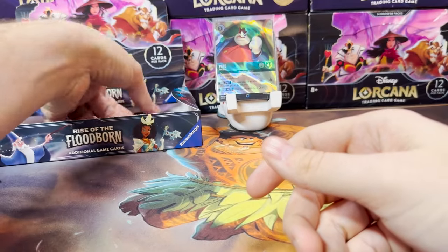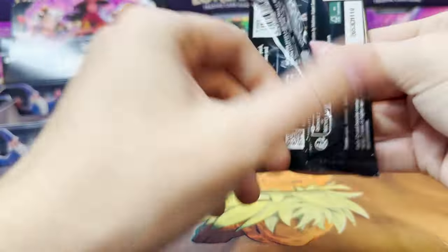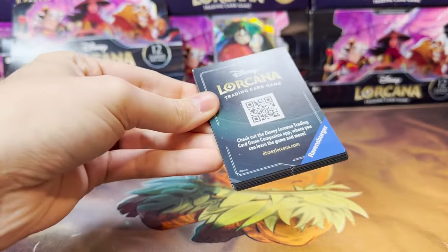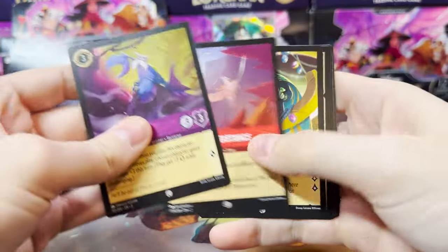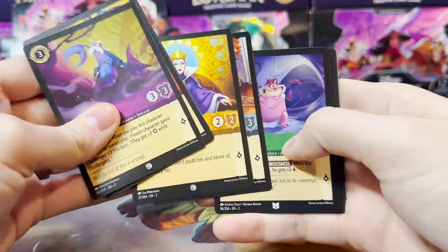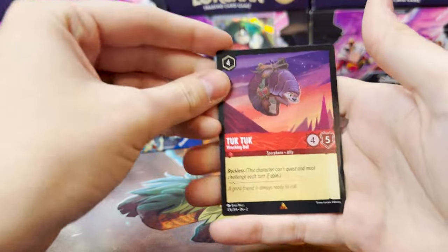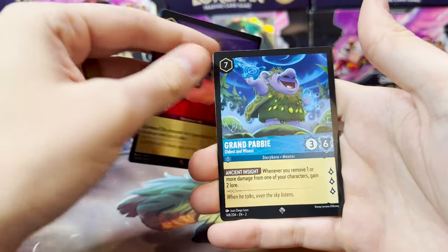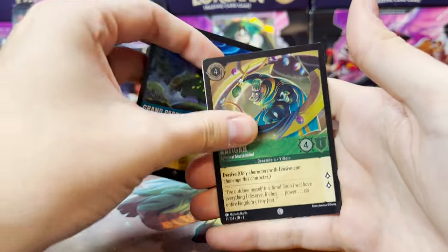So we have four packs left, and I would anticipate two of these to have Legendaries in them — maybe not, though. Maybe the Enchanted takes up a couple of those slots for Rise of the Floodborne. Maybe we'll get lucky and have a Double Legendary pack. Not this one, though — Tuck Duck Wrecking Ball and Grandpappy, with a Rattigan Criminal Mastermind as our Foil.